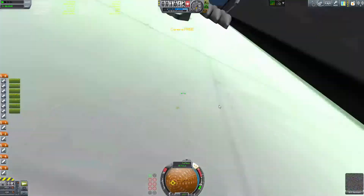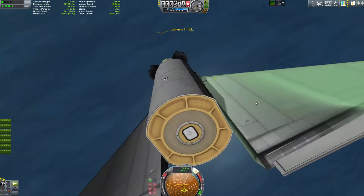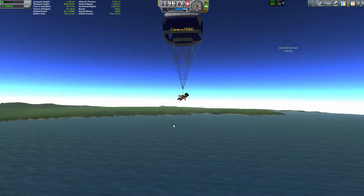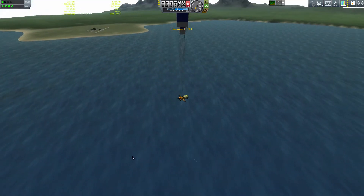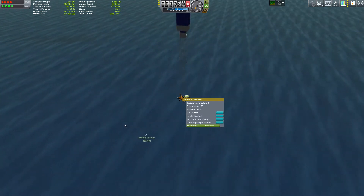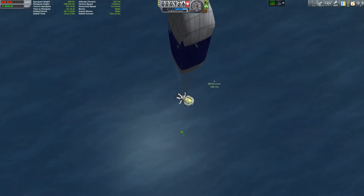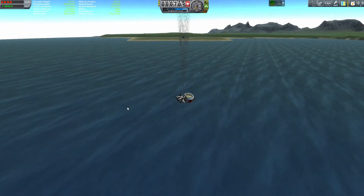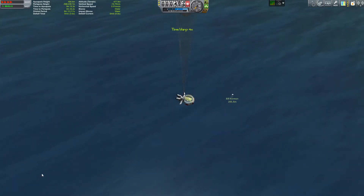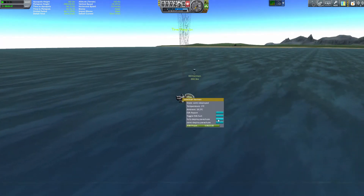We're going to go ahead and see if we can get that last Kerbal out there. Oh, it's going to be a little bit closer, isn't it? And deploy — okay, we're good. You can hear the plane crashing into the ground there. I'm cycling through pretty quickly just to get to Jebediah, who I only partially deployed his parachute. So we want to make sure he lives, right? Because Jeb's our man. He's coming down and he's going to survive, thankfully, thanks to Vanguard Technologies.